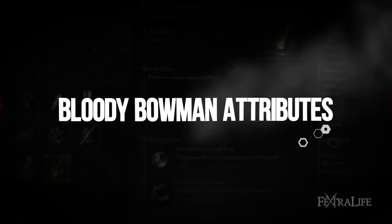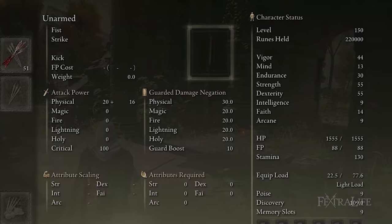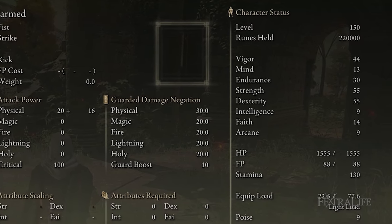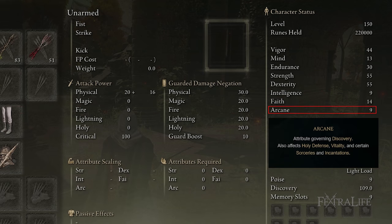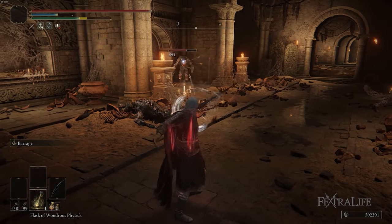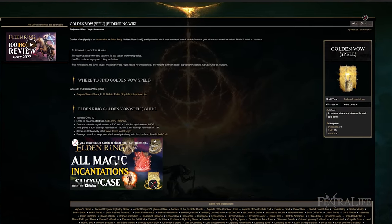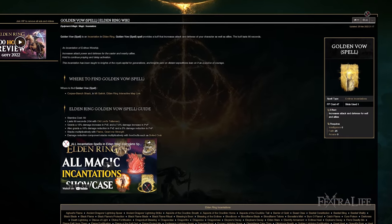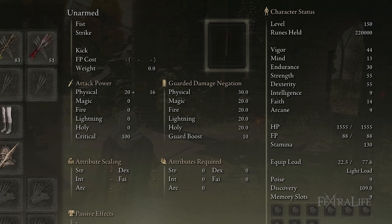When it comes to stats for this build, I have 44 Vigour, 13 Mind, 30 Endurance, 55 Strength, 55 Dexterity, 9 Intelligence, 14 Faith, and 9 Arcane. The Intelligence, Faith, and Arcane are simply there because I started as a Confessor class — you don't need any of these. Moving forward, if you want to increase your damage and are going higher than level 150, I would argue that increasing your Faith up to 25 to use Golden Vow is a good option, because the damage you get from Strength and Dexterity drops off significantly after this point.